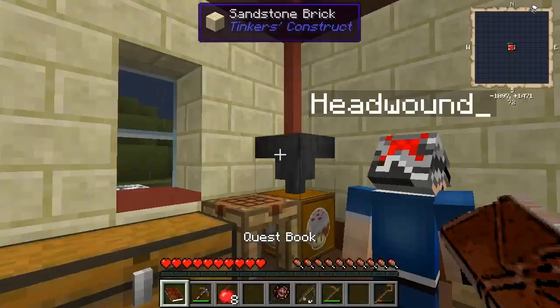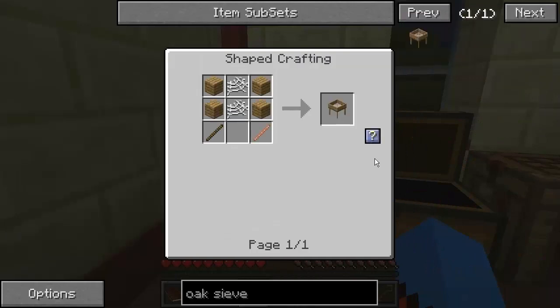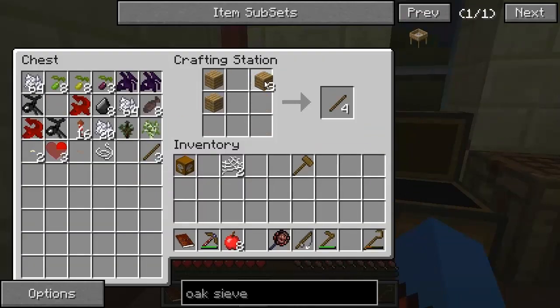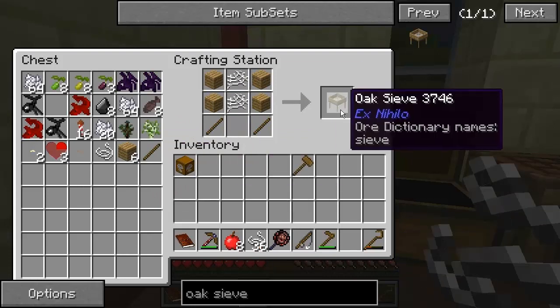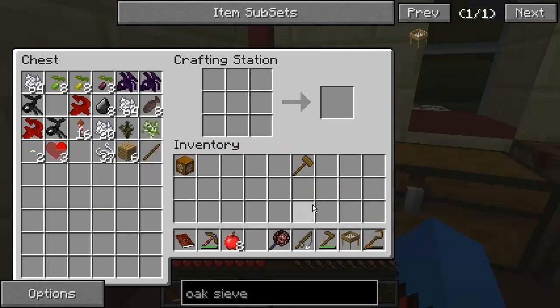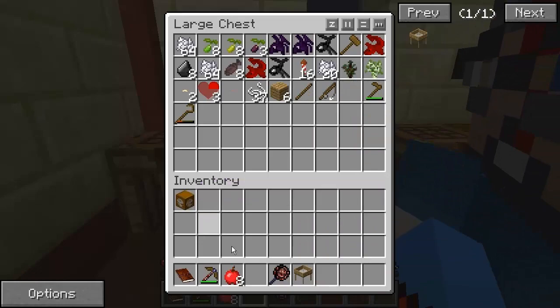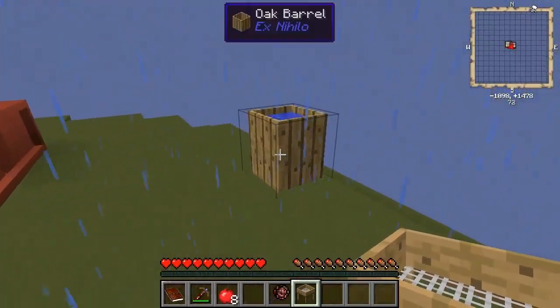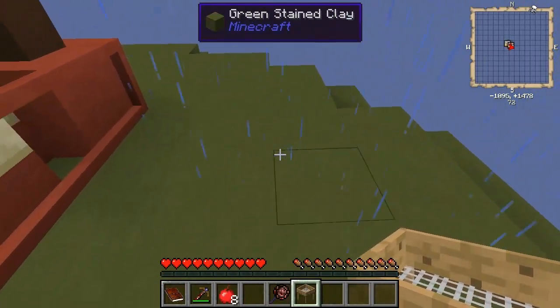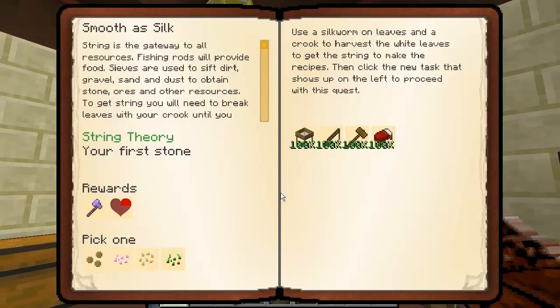And last but not least, the sieve. I need nine times two, which is 18 silk mesh. Oak sieve. It's not having it. Silk mesh - and there we go. Ta-da. How much more string? That was the rest of the air. The sieve - where should I put it? I'll put it out back by the barrel, which is now full of water. Perfect. We just need another barrel. And you can give the quest in now as well.